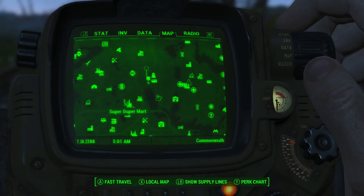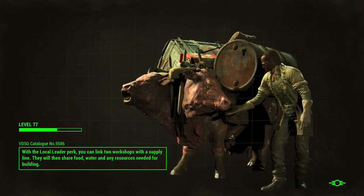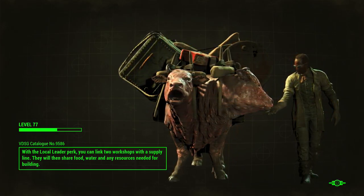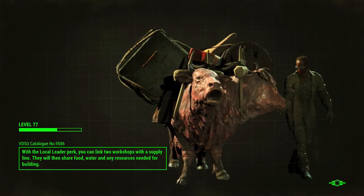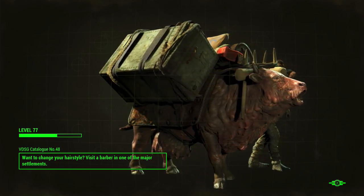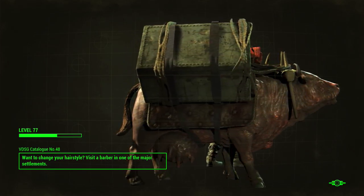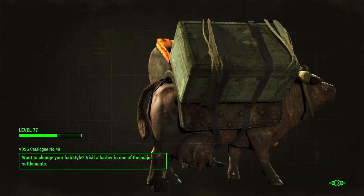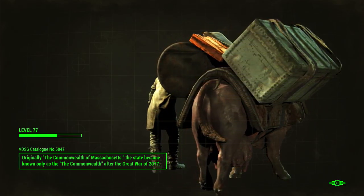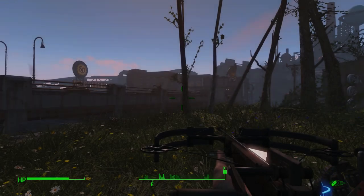Alright guys, so now what we're gonna do is head over to Lexington - right here - and try to mess around with these raider snipers. One thing I wish they would fix is these loading times - the loading times are horrible. Like that Brahmin's udder right there - freaking terrible. Come on, let's go - I want to destroy some raider snipers!